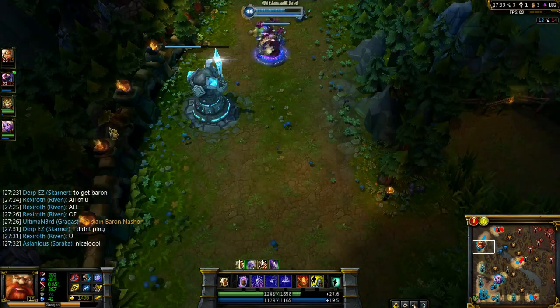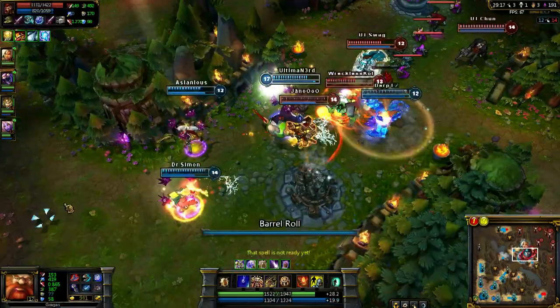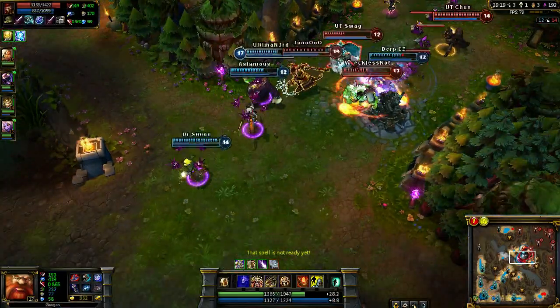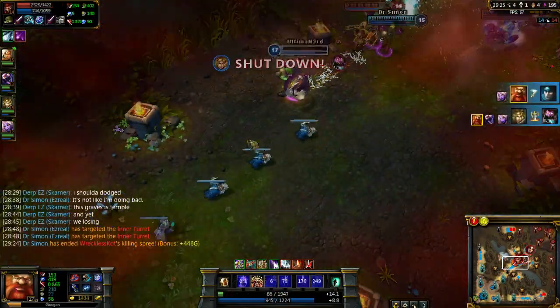Thanks to the enemy team for that Baron. My team wanted it, and you just thought you'd do the damage for us, which is really nice. So you go here and you just kill the Taric — he was a bit annoying. You get out of there with no health.